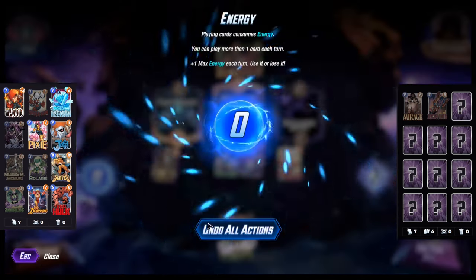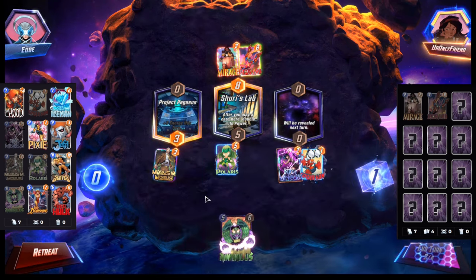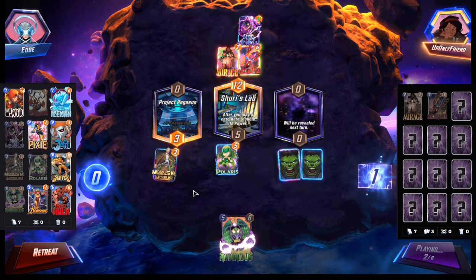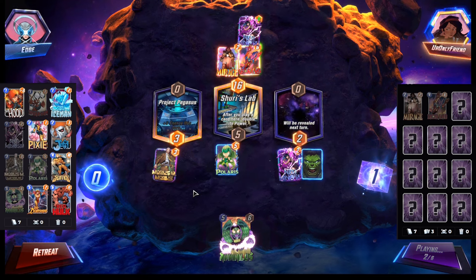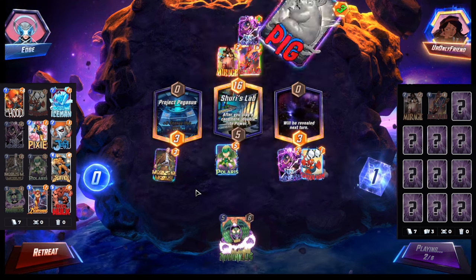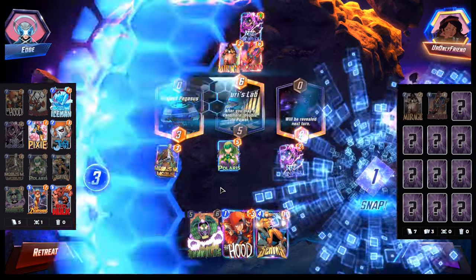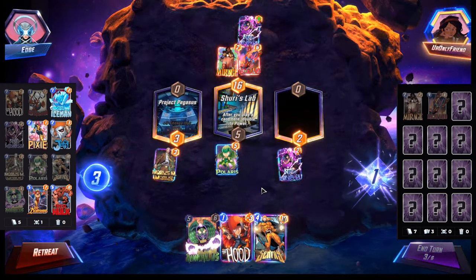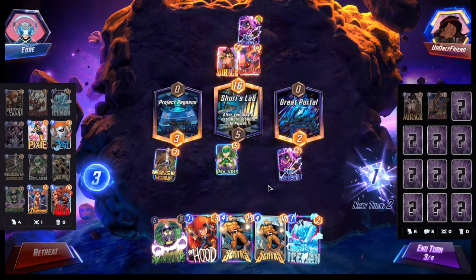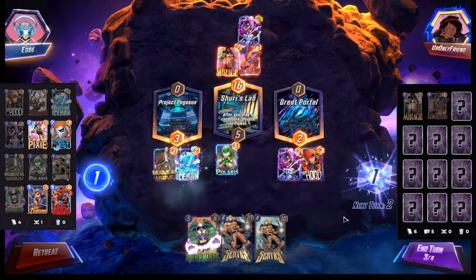Do I want to double for Nico? We could just play Nico right here — destroy it, it's fine. They took our Nico, okay that's fine. They don't have Shang-Chi, that's probably snappable. I think that's snappable — not having Shang-Chi is not good for them. Probably Iceman then.